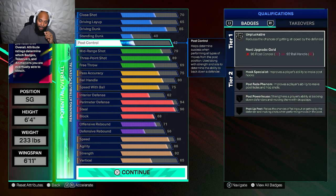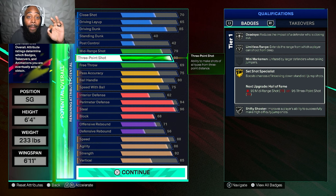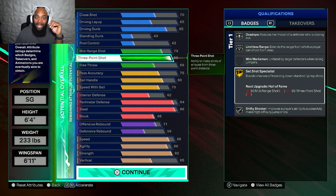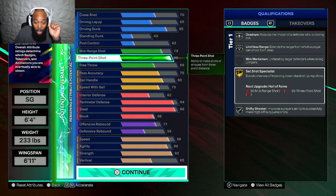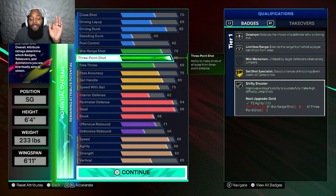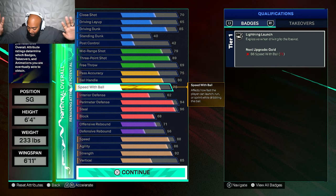Let's talk about what is important. I was using Set Shot Specialist on gold with my 6'7" build and had to use a max plus one to get it to gold. With this 6'4" build, it's already on gold — I can just imagine what that max plus one is going to look like at Hall of Fame. Also, Limitless Range is already on silver out of the box. Dead Eye — solid. Shifty Shooter on silver. I'm good. And let's talk about the elephant in the room: that speed with ball.